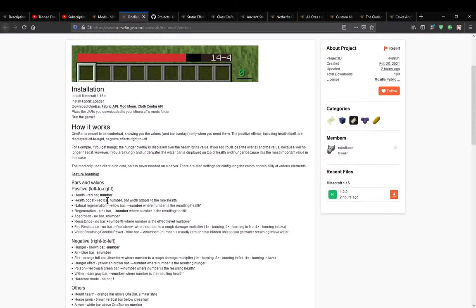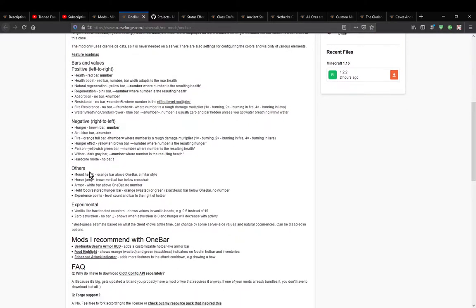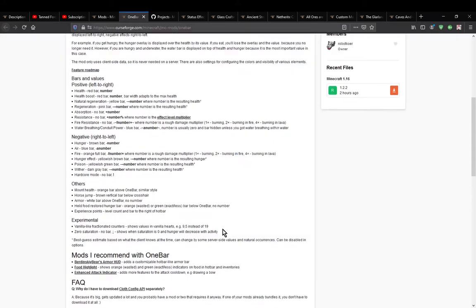So when it's health, it's the red bar. Health boost — and yeah, I guess that was related to potions. And then other ways to display other information, like if you're on a pig or horse or something like that, or if you're wearing armor, and so on.